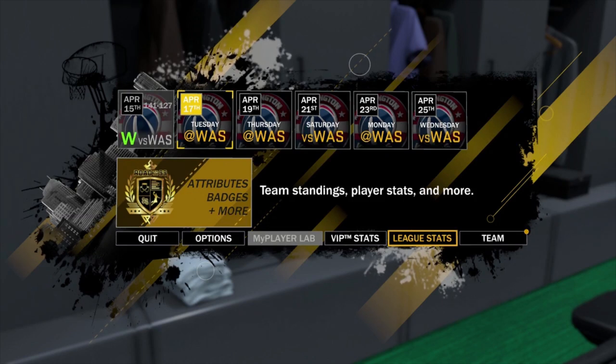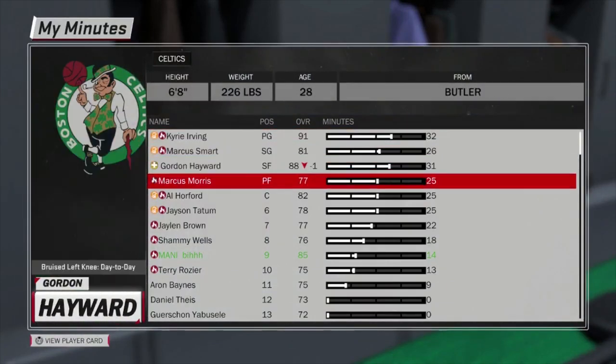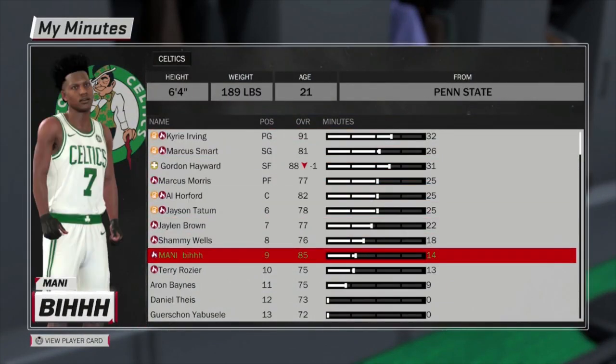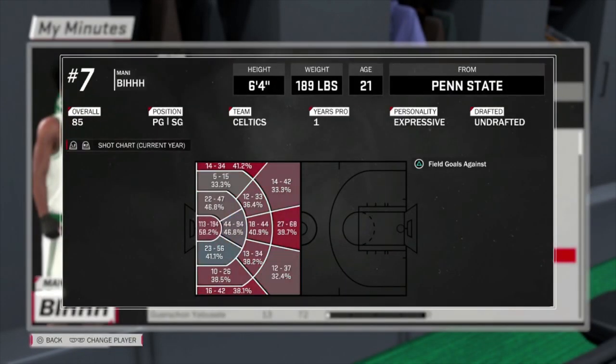Hit triangle, go to the navigation, go to your league stats, and click on My Minutes. You want to check to see if your name has the fire icon next to it — that means your player is hot in MyCareer.